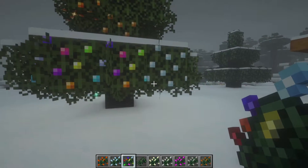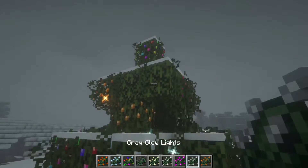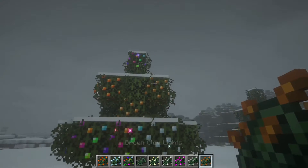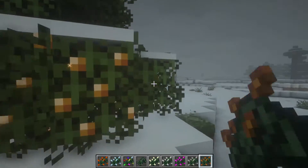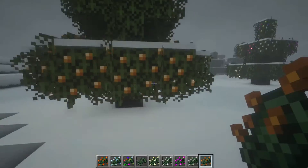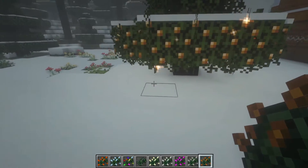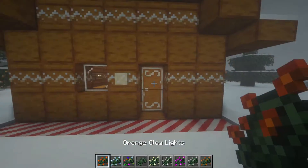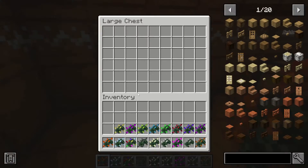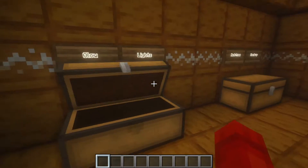The glow lights have a little particle effect which I really like — it really gives the tree some life. You just right-click to place them, and they even give off some light, which is great. They won't actually melt the snow though, which is also a really fun feature. So the first feature, glow lights, is just something to liven up your Minecraft trees with.